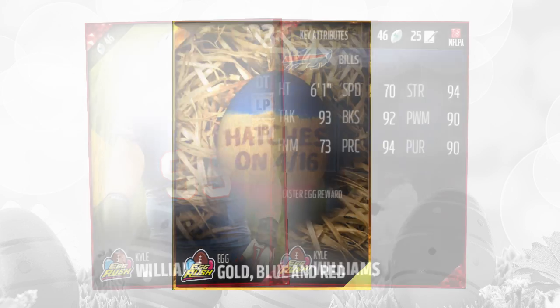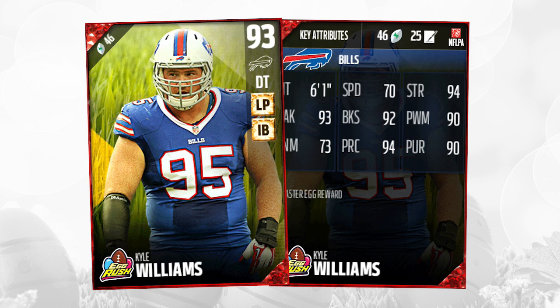Let's go on to the next one, which is the gold, blue, and red egg. This one ended up being a Kyle Williams card. It has some nice attributes for like a low, budget-type squad player: 90 power move, 92 block shedding, 93 tackling, 94 play recognition, 90 pursuit — good attributes in the areas you'd look for. It's not an elite defensive tackle, but it's a good card going for about 17,000 coins. It's not one you want if you have a super high-end team, but it could certainly fit into a budget squad at a low price.